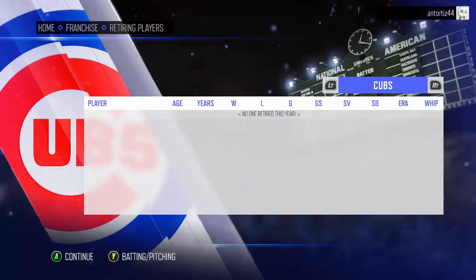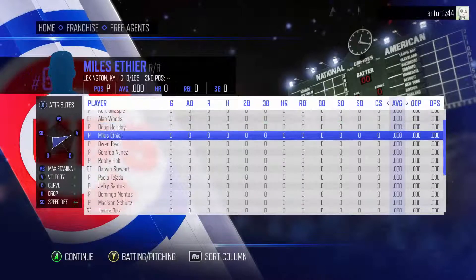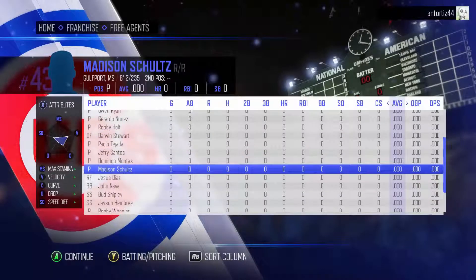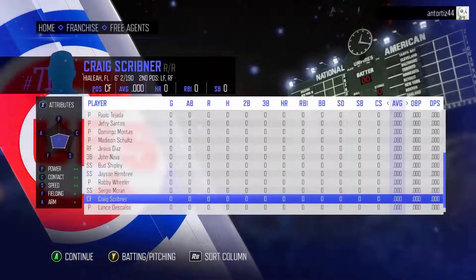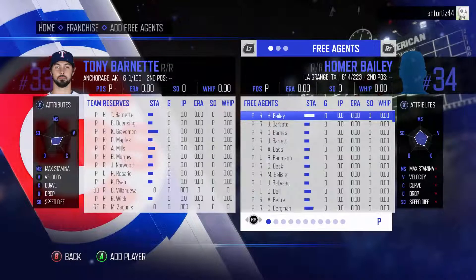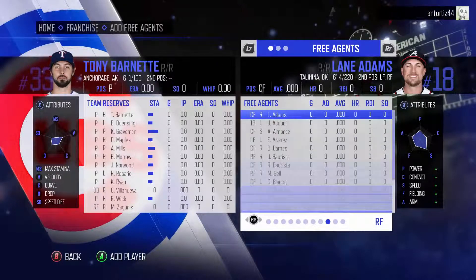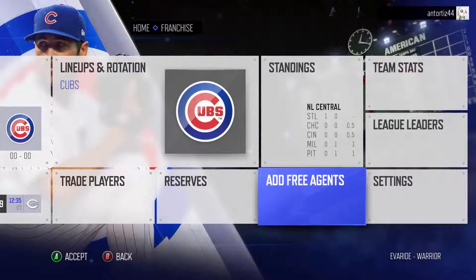We got eliminated in the first round and headed into the off-season. I was hoping for some free agency or a draft, but there's nothing to add to your team. You get one selection in a very basic draft — that's really the only way to add new players not already in the MLB. No new free agents are added to the pool. The only ways to build your team are trading or selecting from that one draft pick, which is very disappointing.